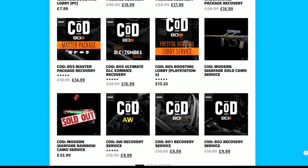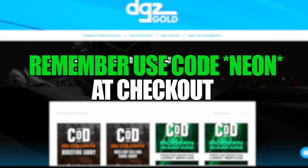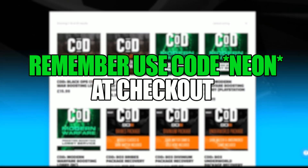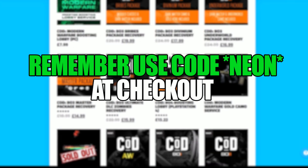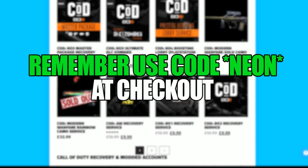They have some discounts on right now and they've got some really good prices — some things are actually getting sold out. Go over there and use code NEON at checkout because you'll get a discount, so cheap prices plus a discount added on. If you ever need any help with your purchase, message me on Twitter and I'll help you out with it.